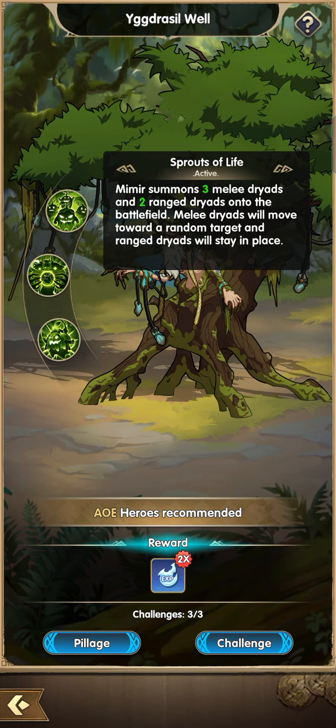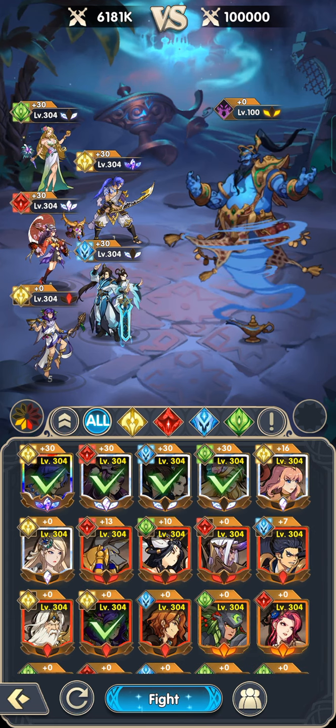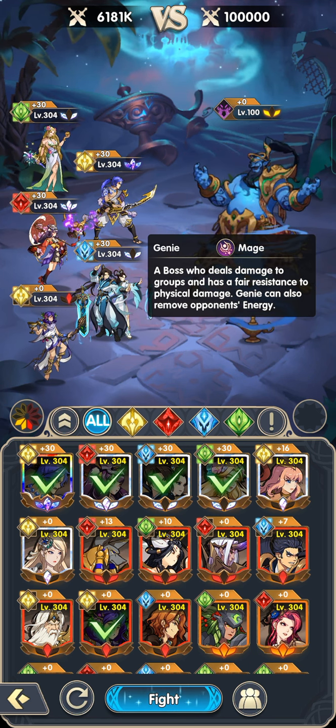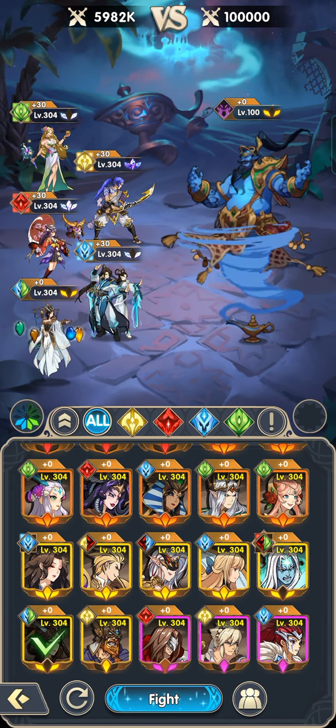Now we will move on to end game or best lineup for Trials of Ascension. For the Genie boss, it sometimes utilizes magic to incapacitate or make one of your units stop — like sleep or frozen. What you need here is Nua in your team, because Nua has immunity to crowd control whenever she uses her ultimate, so your team will be immune to control.